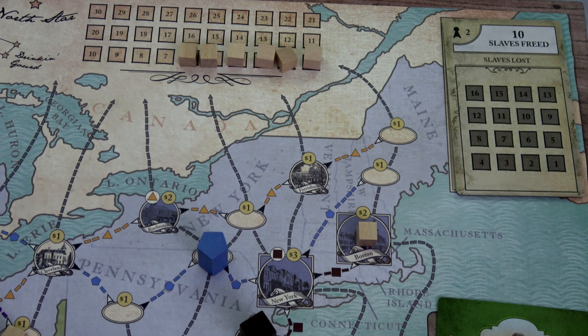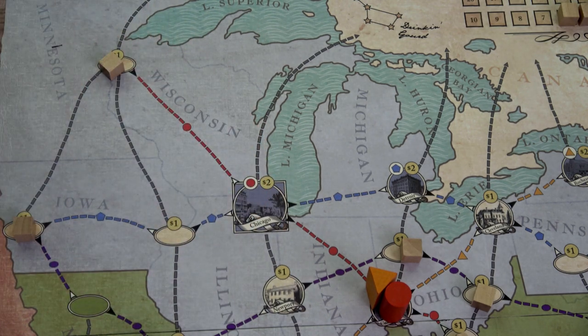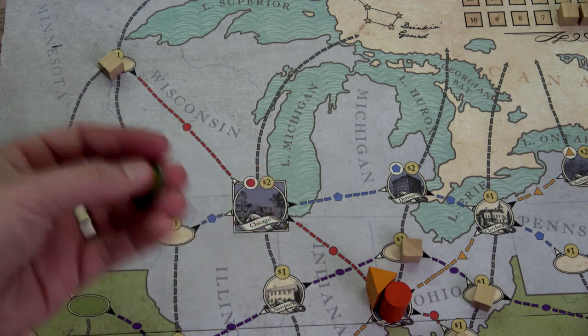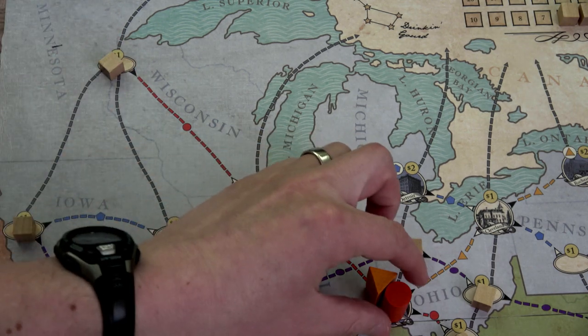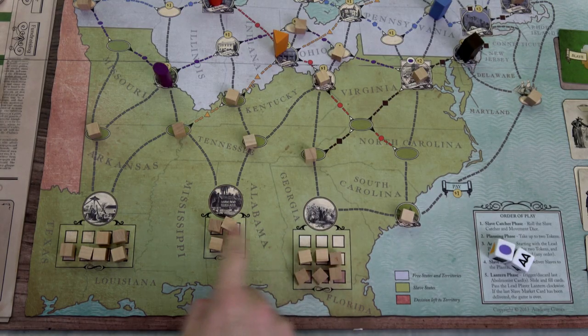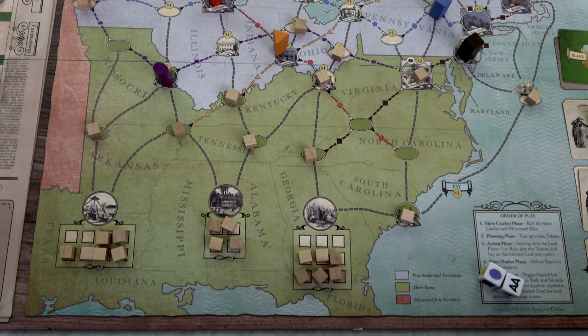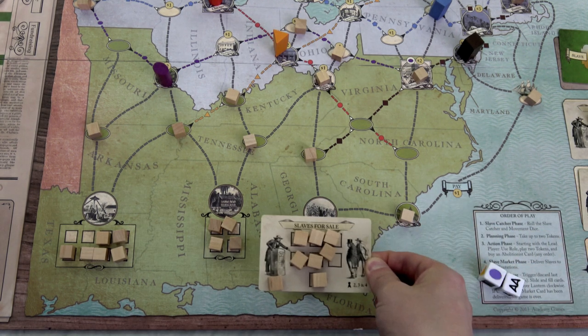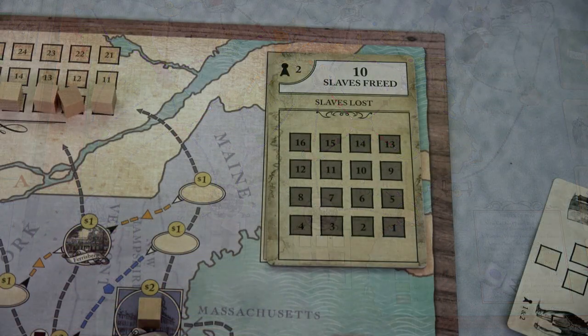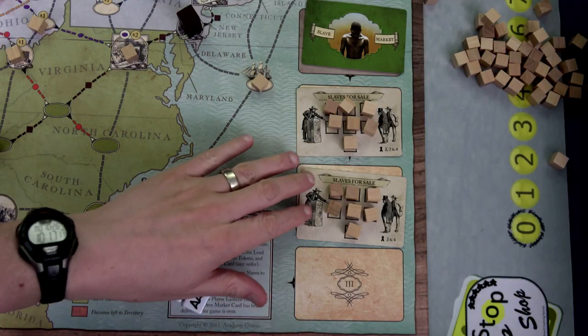Third movement saves the slave from Maine — that's our sixth saved. We're over halfway there. For movement four, a slave from Newport moves two spaces over to Minnesota generating one buck and moving the orange slave catcher. Unfortunately I don't have enough space for all our slaves — we have three, four, five open spots but need eight, so three slaves will be lost. We lose the game if 16 or more slaves are lost total.